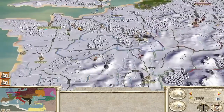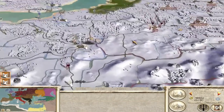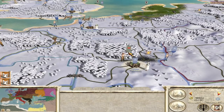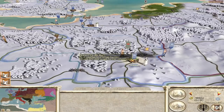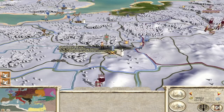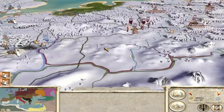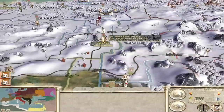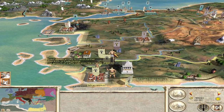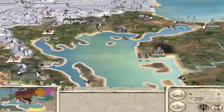Elysia has fallen to the British at last — that's the last good settlement for the Gauls, now they've lost their Italian land as well. This is very good for the British. They have very good chariots which do very well in auto-resolve — auto-resolve favours them. This settlement usually has a good stables, good population, so now the British can get chariots from Elysia and use those to expand like crazy. The Seleucid Empire got pushed out of Halicarnassus, but it looks like Thrace took Pergamon — that's a very good settlement for them.